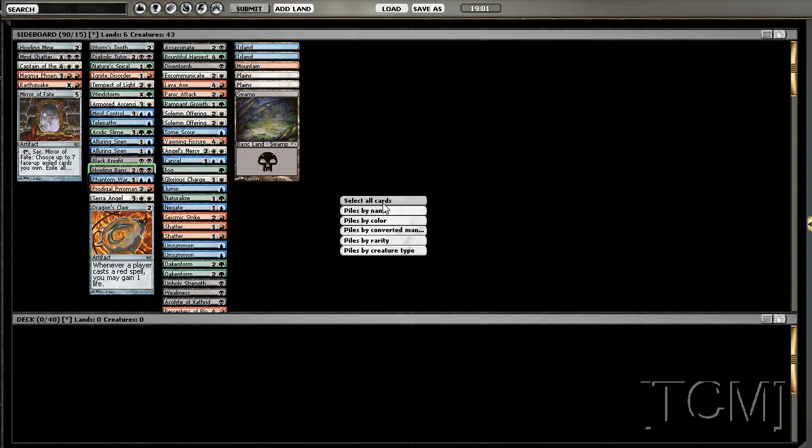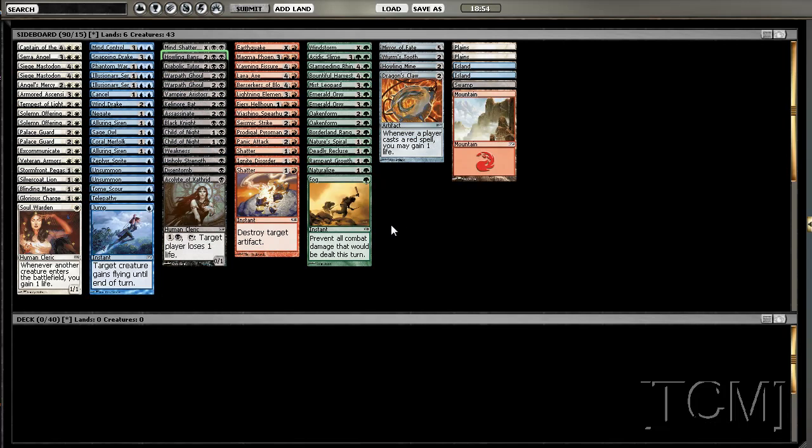Dragon Claw, all right. Let's go by color. Let's go ahead and look at our green — Rampant Growth, Orland, two Oaken Forms, Slime, Windstorm. Our red we have the Magma Phoenix and Earthquake.